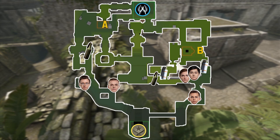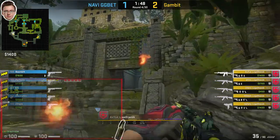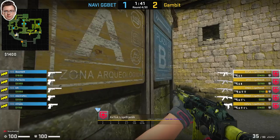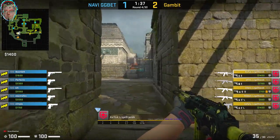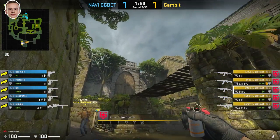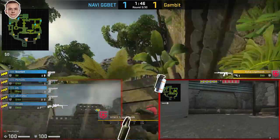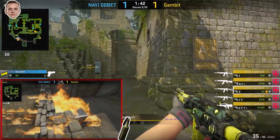Let me show you the player POVs and how they default. At the start of the round, Axel will come towards outside, molly A main, and wait for any pushes. When he feels comfortable, he'll go towards mid and prevent anyone from pushing into xbox. Intens' responsibility is to smoke off secret and molly xbox. Once he's done this, he goes towards C, waits for any pushes from mid or A, and waits for calls from Nathany.